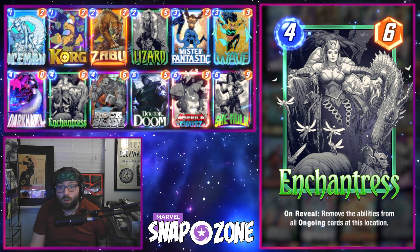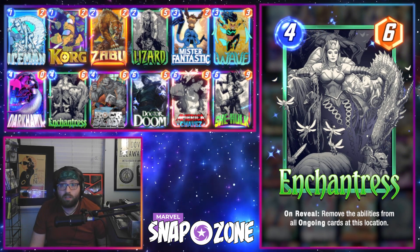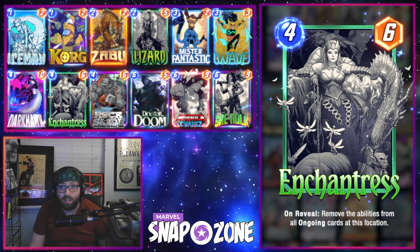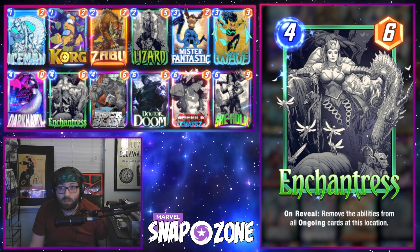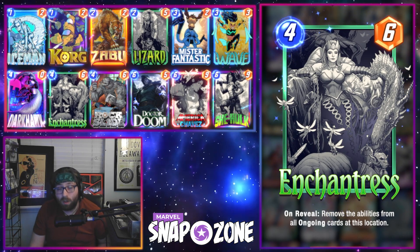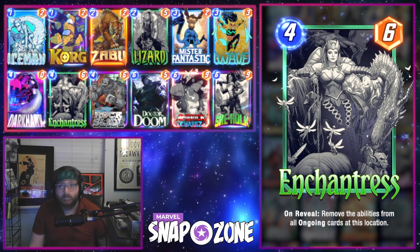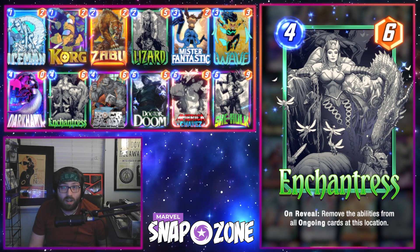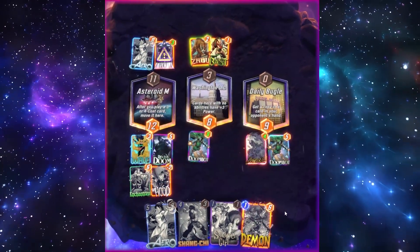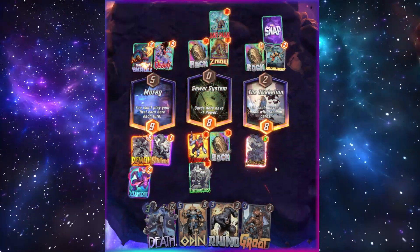Choosing Doom Wave or Death Wave will always be a little bit of a meta call. Doom Wave definitely succeeds more at maintaining early tempo and using powerful ongoing effects to gain priority, but you do have to be careful about avoiding hitting your own ongoings — mainly just Darkhawk and Mr. Fantastic — so we can usually afford to play around those two cards in the same lane. I think Doom Wave is better at disruption and having a high amount of power going into the final turn, while Death Wave is better at dealing with board disruption and has a higher ceiling power-wise on the final turn with the addition of Death. Even with the Enchantress buff, it hasn't been enough to scare the good ongoing cards out of the meta, so it seems like a prime time for her to get as much value as possible.